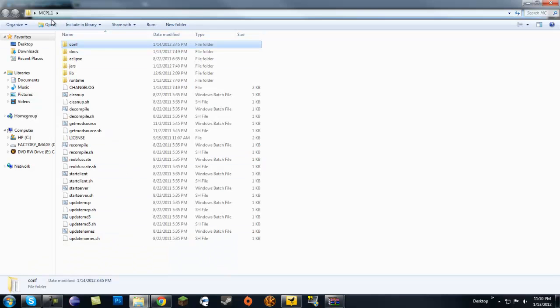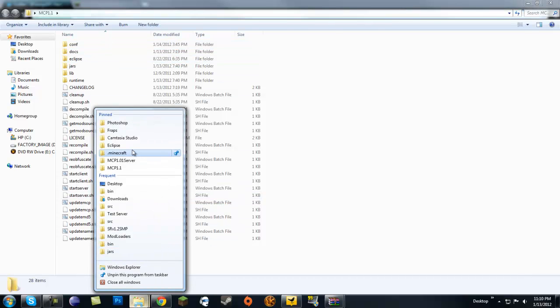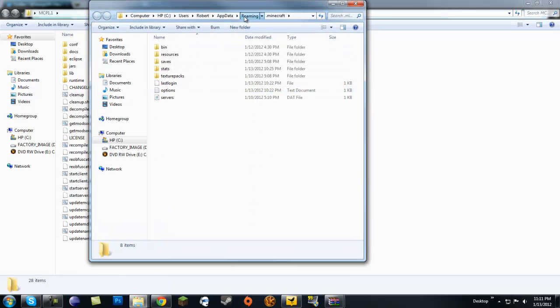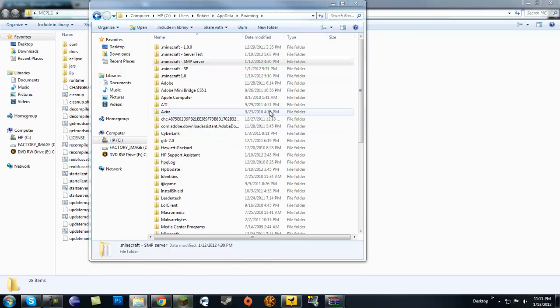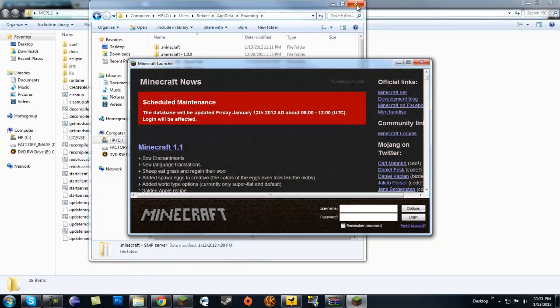I created a new folder, named it MCP 1.1, and extracted all the new MCP stuff in there. Next, when we have this, go ahead and open up your .minecraft. I'm going to go ahead — this is my SMP server jar — and we're going to want to make a new .minecraft folder.